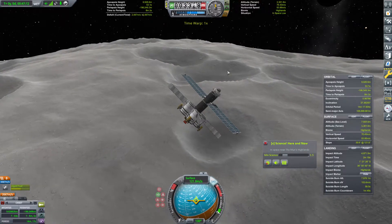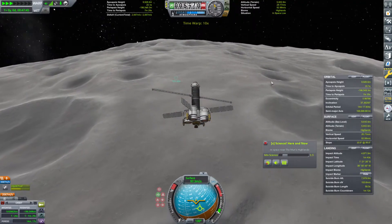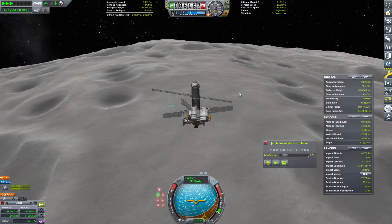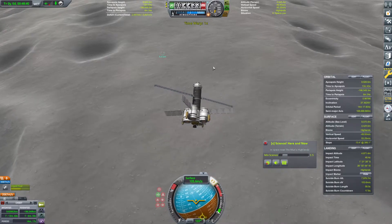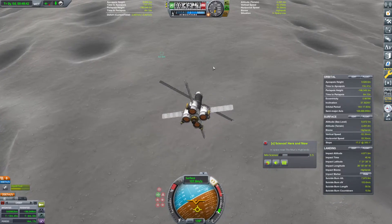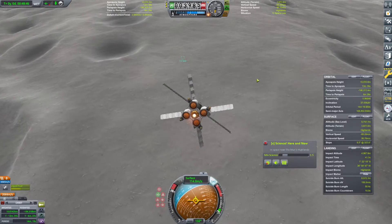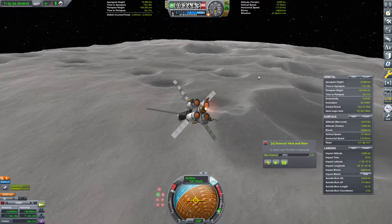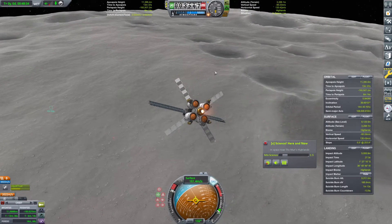We're breaking it. Let's go ahead and time warp here as we get a little closer. We have started descending — we're breaking it. And this is going to get us some seismic data, so that's perfectly fine. Now I am going to start accelerating towards the surface — I want it as broken as possible. We're going to waste fuel here, but that is completely okay.